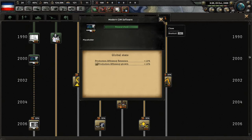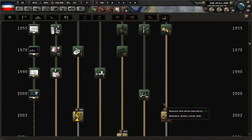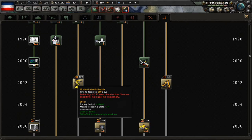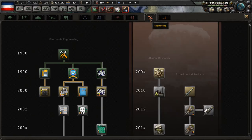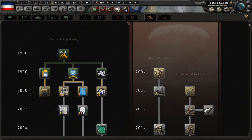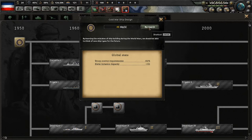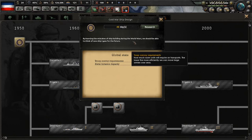Our national focus completed — let's work on industrial development. The USS Cole bombing: the destroyer USS Cole was attacked by the Al-Qaeda network, killing 17 American servicemen. American intelligence pointed to Sudan as a possible supporter. Modern CIM software has completed. I don't think I'll do much more in the industrial tab since a lot of it is ahead of our time and we'd take research penalties. Let's try some naval research instead — Cold War ship design looks good, giving us less requirements for troop convoys and some naval invasion capacity.